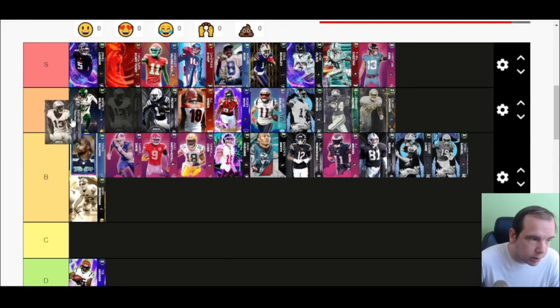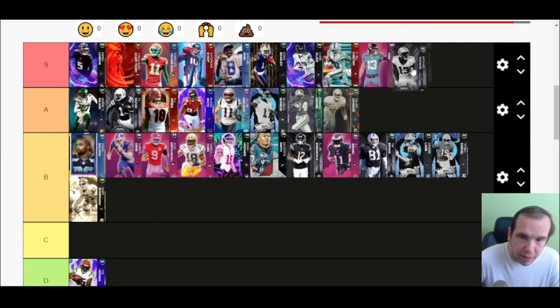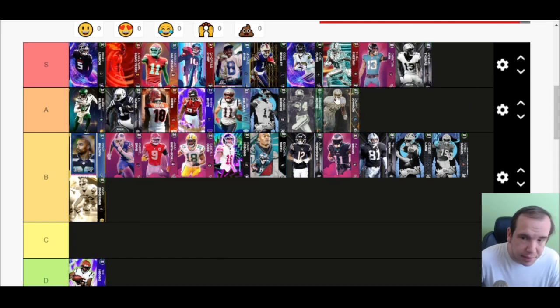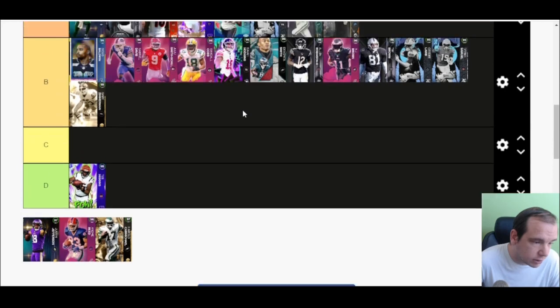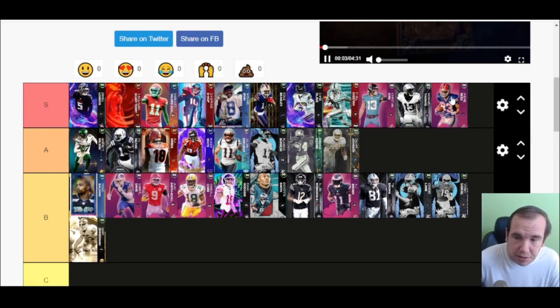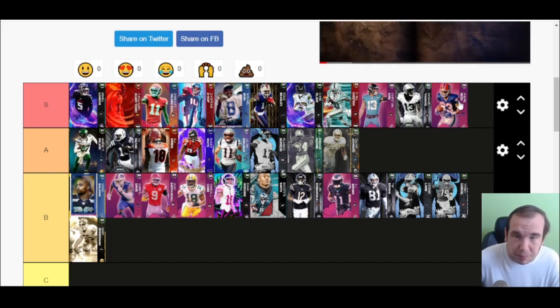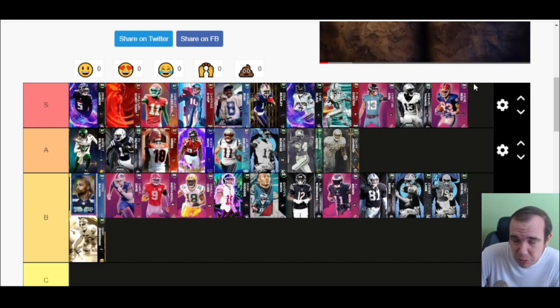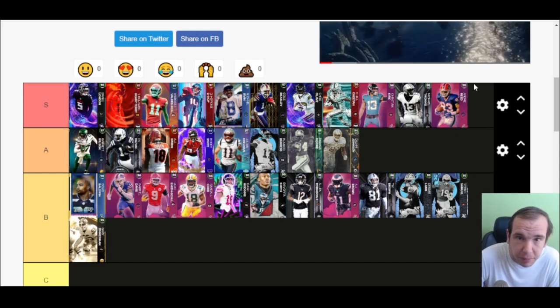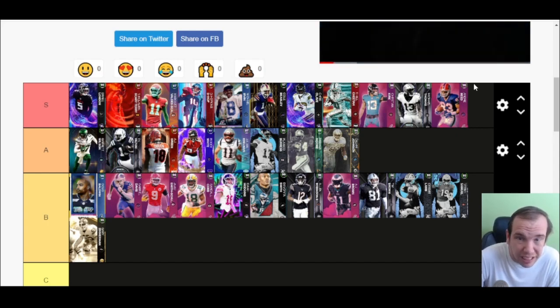Michael Thomas — you could put him at the beginning of A or end of S. This guy plays big, he's big, gets good discounts. I'll put him S tier. If you haven't tried that card and you're looking for a new wide receiver, go try Michael Thomas — he's pretty good at just about everything. Andre Reed is S tier — he gets 97 speed on a legend theme team, 98 on the Bills. He's been dependable third and fourth down, hangs on everything, bailed me out a couple times. Really good and fun.